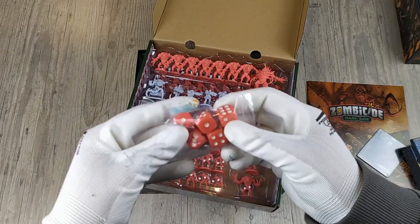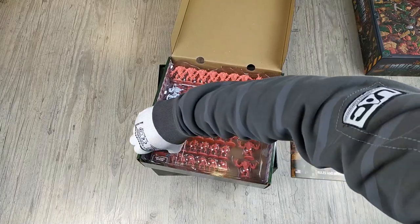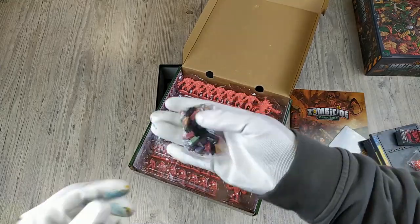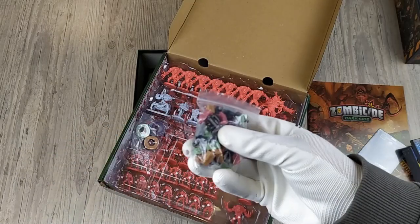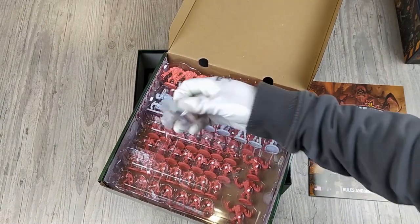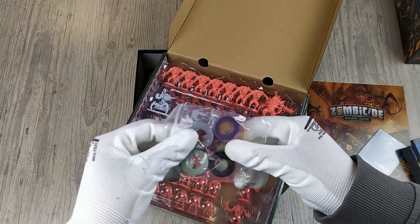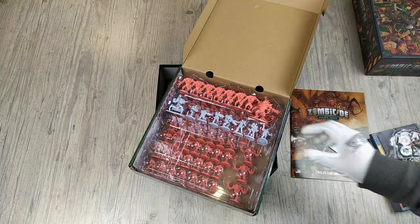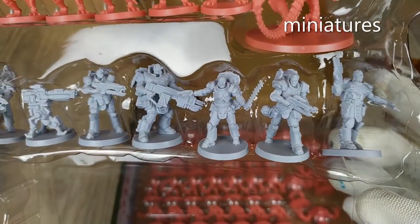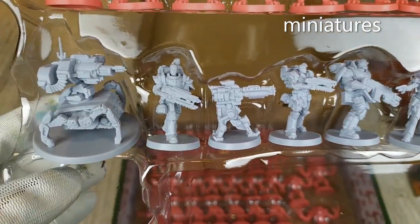We have six red standard dice. We have the Xeno activation cards. We'll find all the equipment. We have other tokens you can put on the board. We have six base colors — different colors from Zombicide Invader — but you can easily mix the two games. And we found all the minis. Like in Zombicide Invader, the minis are very fine with tons of details and edges.